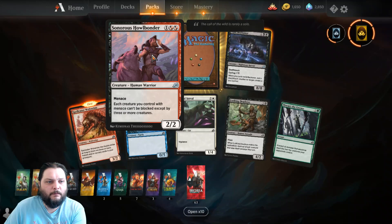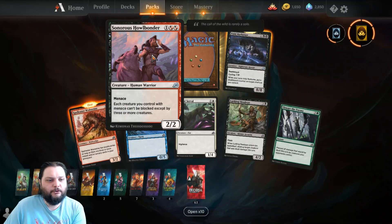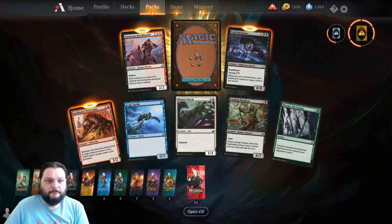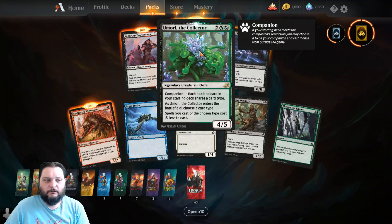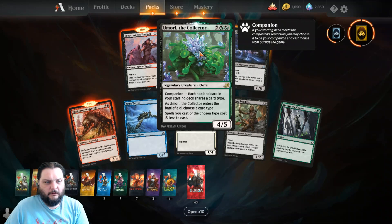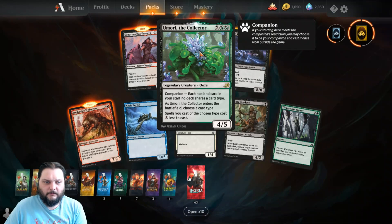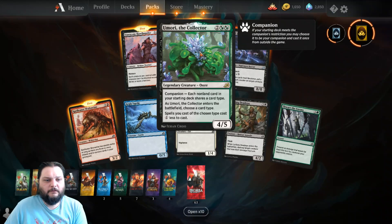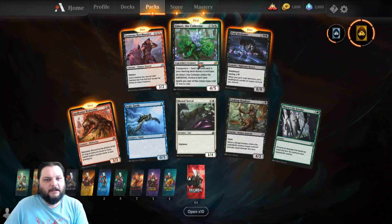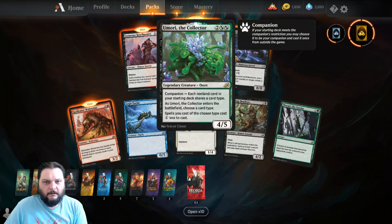And Sonorous Howlbonder — one and two mana of either black or red, for a two-two with Menace. Each creature you control with Menace can't be blocked except by three or more creatures — like Menace and a half. My rare is Umori the Collector — two and two black or green, legendary creature Ooze, four-five, has Companion. Each non-land card in your starting deck shares a card type. When it enters the battlefield, choose a card type — spells you cast of the chosen type cost one less. Could be good, I guess.